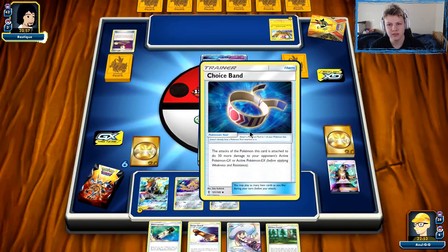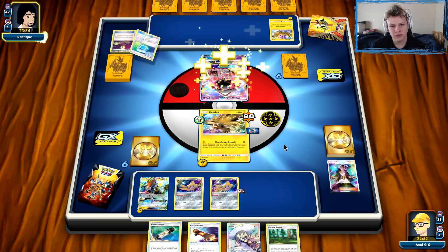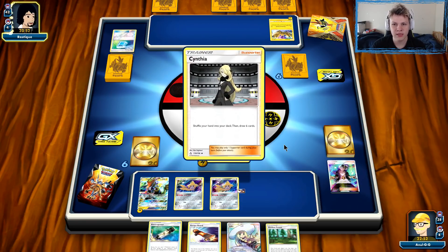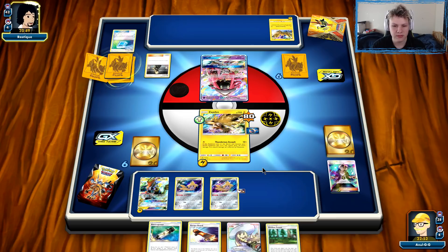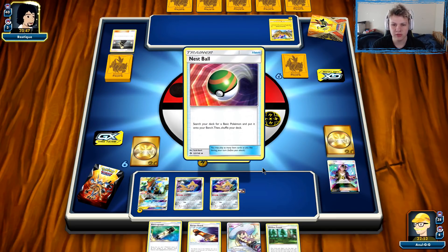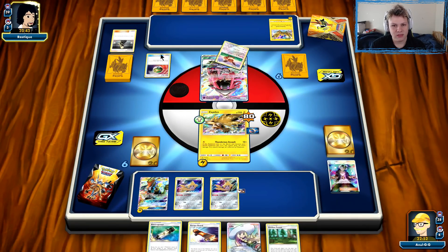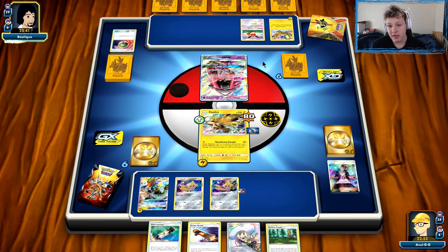We're definitely punching the Lele here — just whether we use the Choice Band or not. There's the Max Potion. So Choice Band kind of wasted there, unfortunately, and they'll easily be able to retreat and knock us out with their Zapdos. That's a little bit unfortunate but not a huge deal. We'll be able to recover fine from this, hopefully. Hopefully that one play doesn't snowball into a ridiculous lead for our opponent, but it's very possible it does.